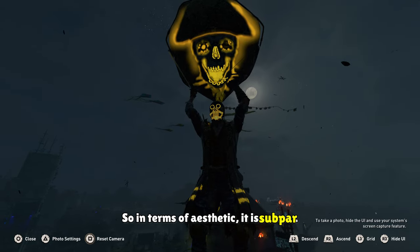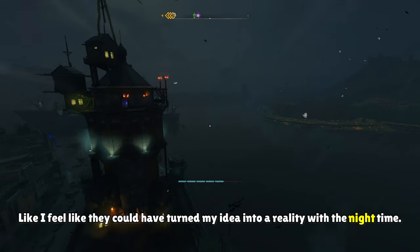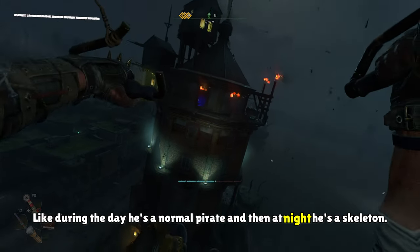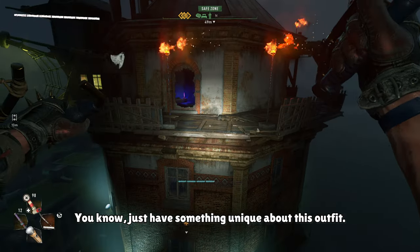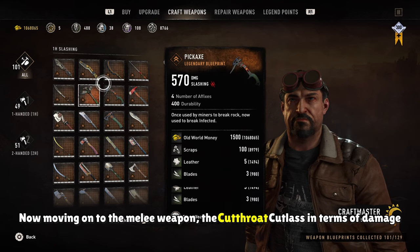So in terms of aesthetic, it is subpar. I feel like they could have turned the idea into a reality — like during the day he's a normal pirate, and at night he's a skeleton. Just have something unique about this outfit. Now moving on to the melee weapon, the Cutthroat Cutlass.